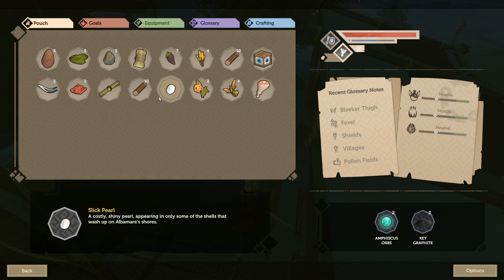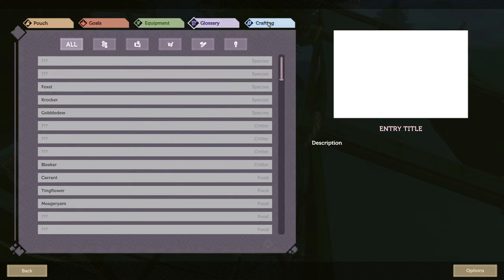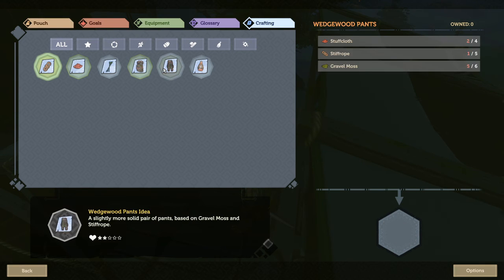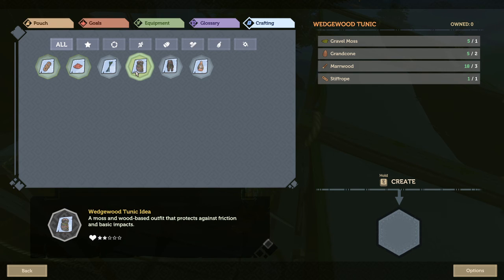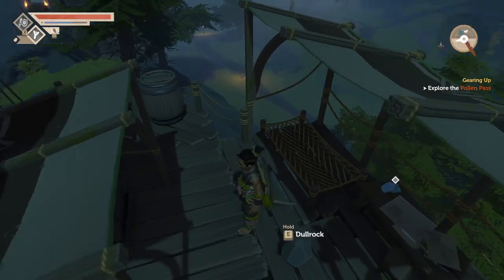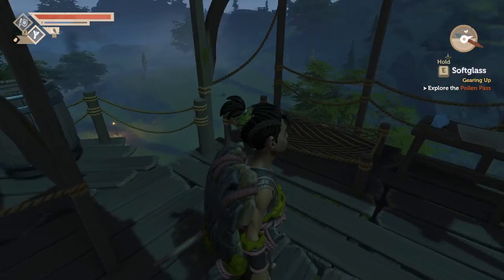I gotta drop something. I don't think there's anything for Dole Rock. Definitely need a bigger backpack. I can pick it back up after I make this tunic. There we go. I guess we want to keep that dropped so we can grab the soft glass.